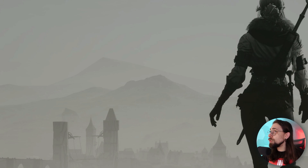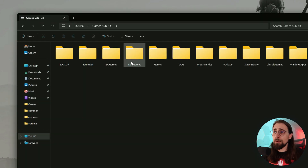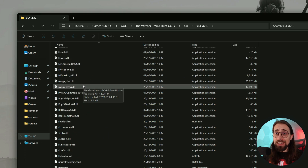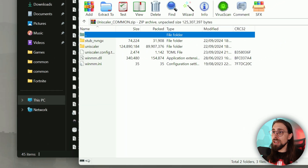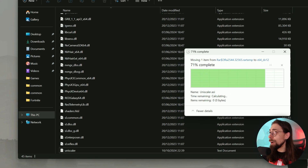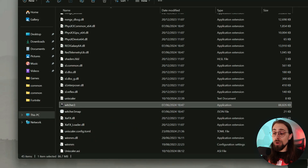For example, in the Witcher 3, you need to go to the folder where the executable is — not the main game folder, but x64. Open it, and you can see the Witcher 3 application. This is the folder where you put the UniScaler. Open the UniScaler zip, copy the files here — UniScaler and UniScaler ASI — and it is done.